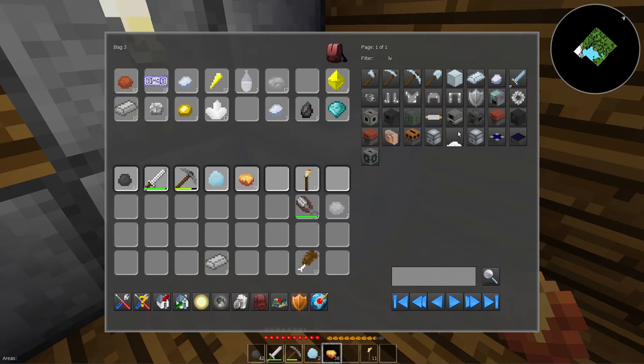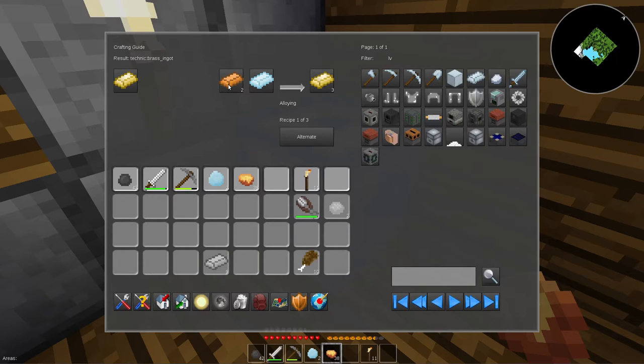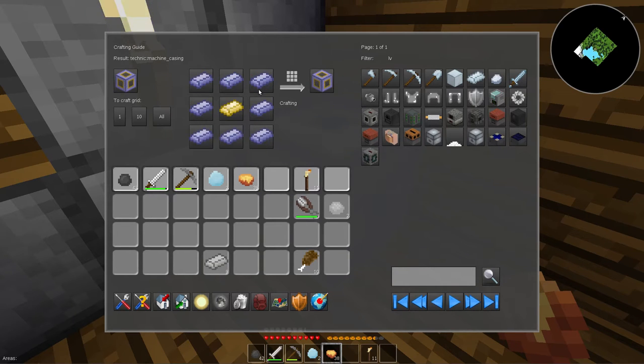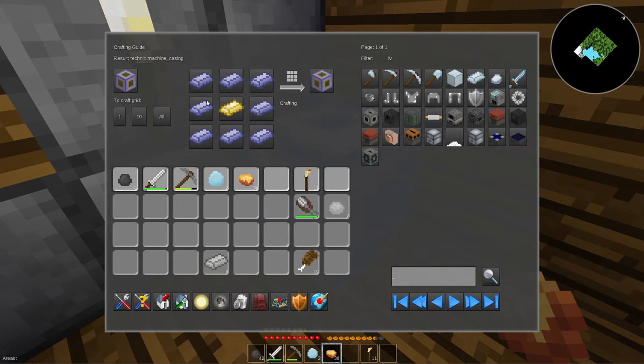What was the other material I need? Brass – copper and zinc. So I have that. Good. Cast iron is made just by cooking raw iron, which I have nine of and I will need eight of.